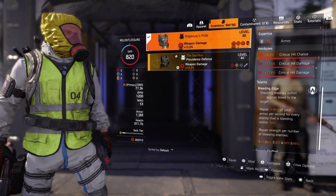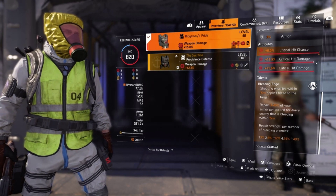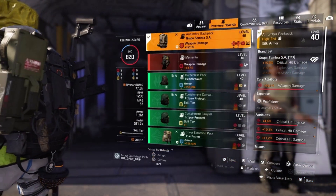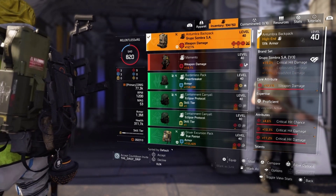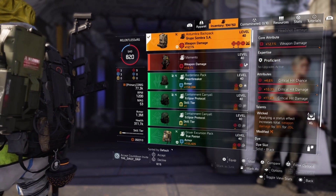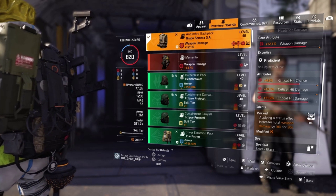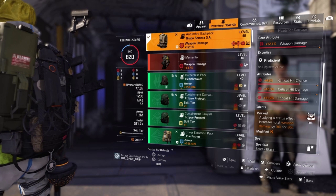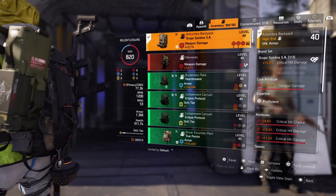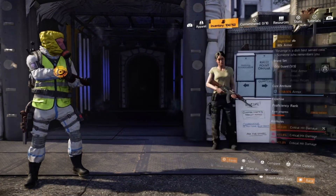The Ridgeway's chest piece has Bleeding Edge on it — shooting an enemy within 15 meters applies bleed to the target and repairs 3 to 48% of your armor per second for every enemy that is bleeding within 15 meters. The repair strength per number of bleeding enemies — one through five — doubles each and every time, all the way up to 48%. I have a crit hit damage mod on it. The Grupo Sombro backpack has weapon damage, critical hit chance, critical hit damage, and critical hit damage in the mod slot — still trying to optimize that. Applying a status effect increases total weapon damage by 18% for 20 seconds. I would choose this over the Golem one-piece which comes with the Anarchist's Cookbook — with Perfect Wicked you do not get an increase in damage, only an increase in duration from 27 seconds. The regular Wicked has 20 seconds, so I much prefer Grupo Sombro for that extra critical hit damage, or Walker Harris for that 5% weapon damage.